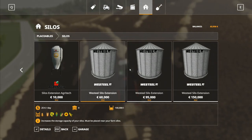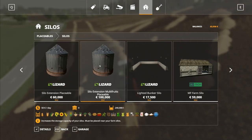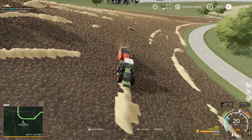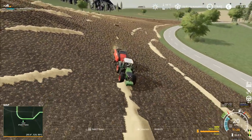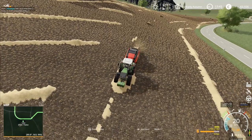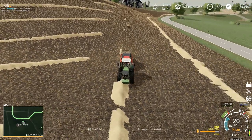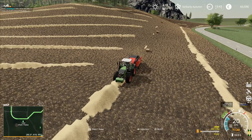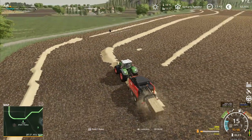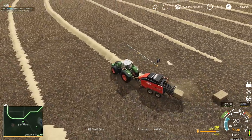Even the rake didn't work properly going around that corner. That's not very good - we're definitely going to need to get rid of a piece of that field around there so we can do the harvest properly. I think all we really need to do is just eliminate some of it as field, rather than worrying about trying to level it all out. It's just where it curves down towards the road that seems to be the biggest issue.